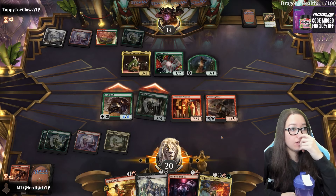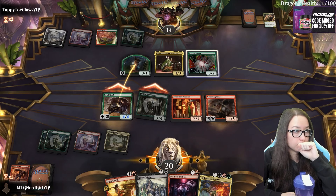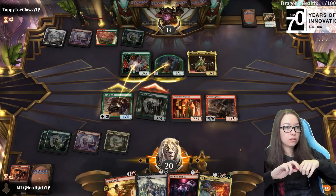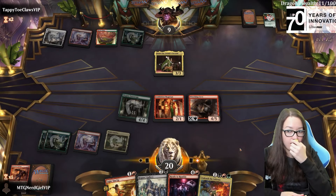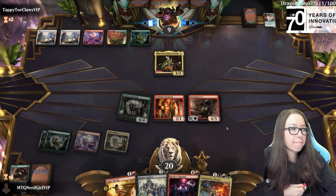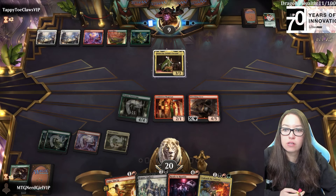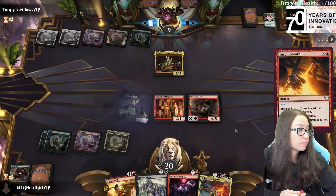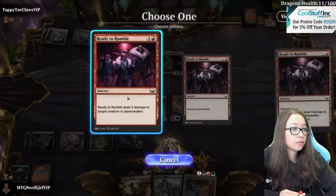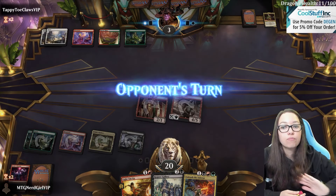I am certainly willing to trade the Entourage for any of the current things on the board. There's a green pump for plus two plus two, or plus four plus four if you control four or more creatures, for one mana. It's plus four plus four - it still would have saved their creature. I played around a plus two plus two but hey, we got there. I think this is probably just worth killing, especially because we have this. Never didn't have it.